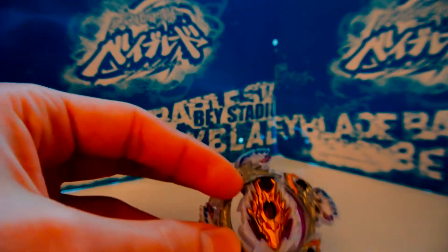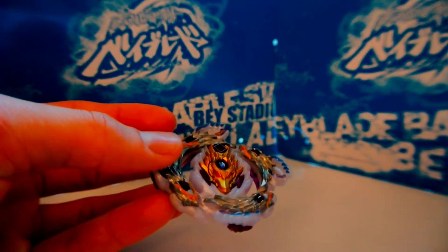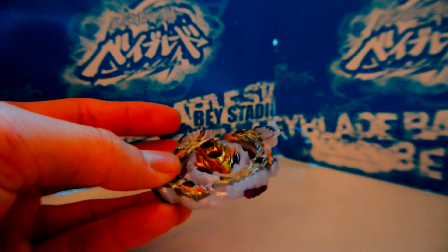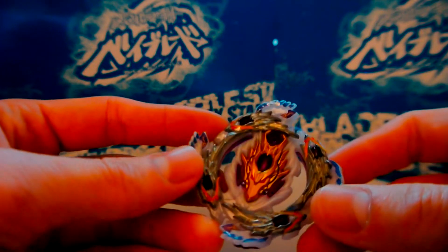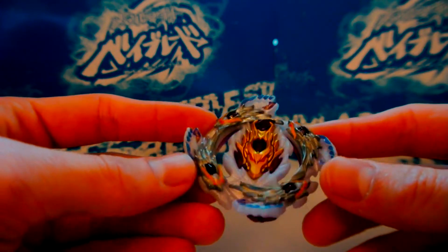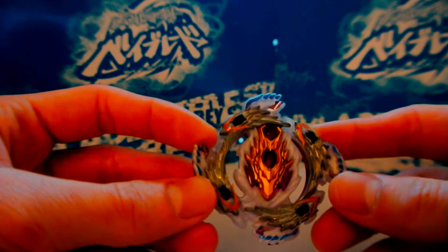The more popular variant of that combo is Bloody Longinus 7 Under Orbit, which I think K was the first person to use, then Jojo used it a few times, and 1-2-3-4 Beyblade used a variation of that — I think it was Zero Under or something similar; I don't remember exactly — it was BL Orbit or BL Weight.